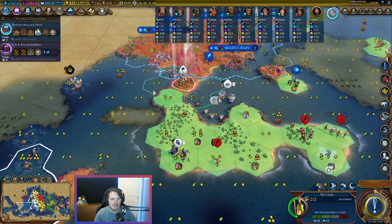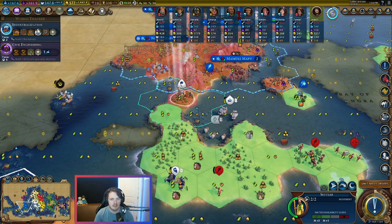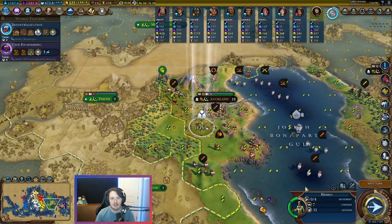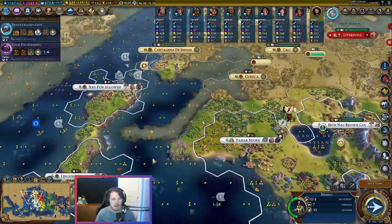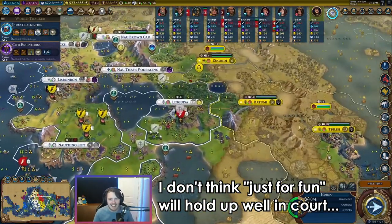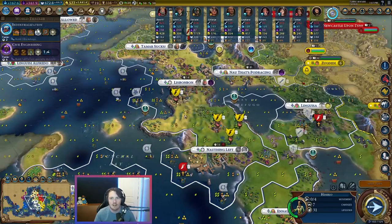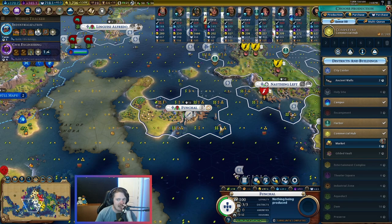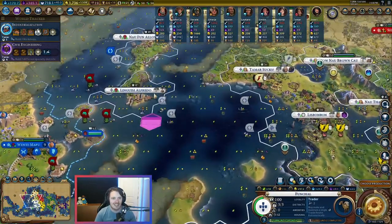We are settling. Where do we want to settle here? I know we want to use this for our campus. We'll probably want to put the harbor here, so maybe settle here. Eight charges — we're just going to keep charging up Auckland until we're good. We have a decent faith economy for not really trying too hard for it. I think we should kill somebody just for fun. It's got to be Tamar — we can just come and take Tbilisi with boats at some point. She's at 61 science. We can ruin her life.